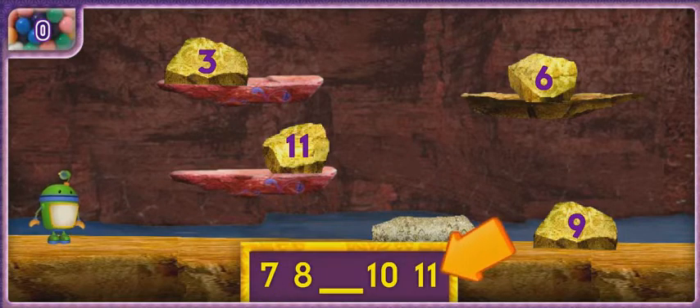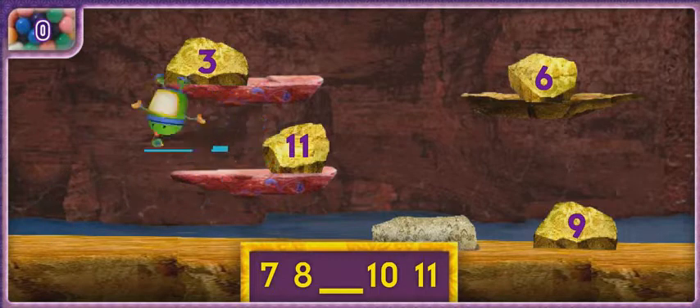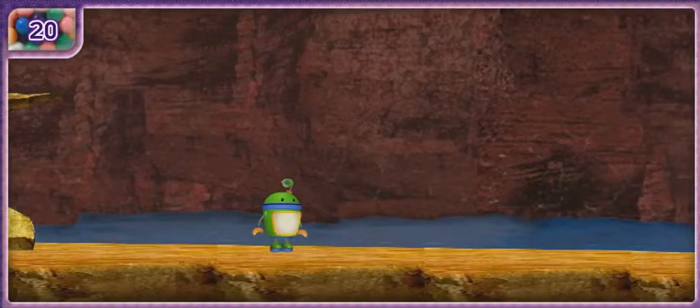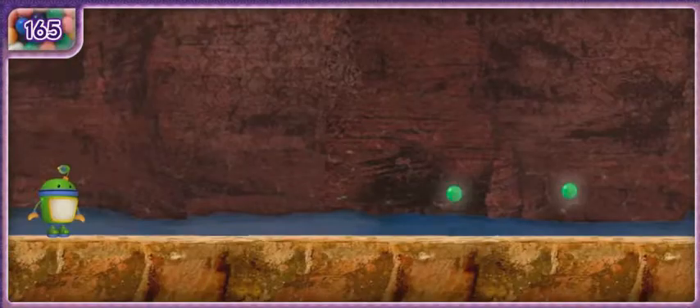Help me count these numbers in the right order to figure out which one is missing. Then move me to the rock that has that number. But be careful — if you move me to a rock with the wrong number on it, I'll bounce backwards! When we find the rock we need, I'll do a super stunt to move us forward so we can find even more rocks! Remember to keep collecting gumballs as we go! Let's get moving!